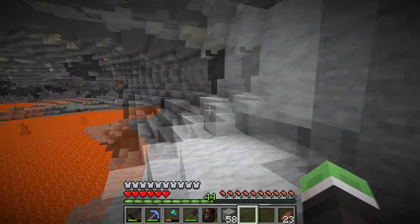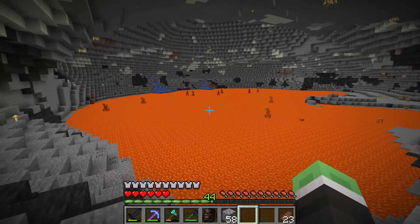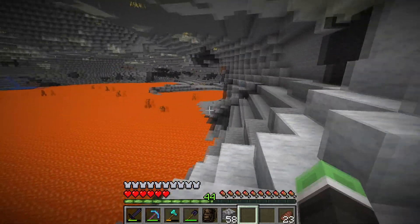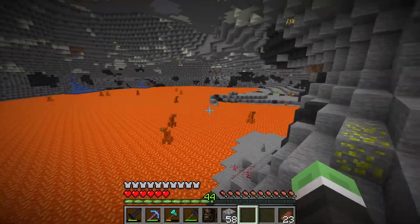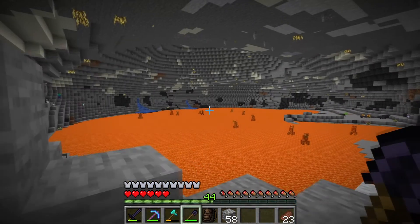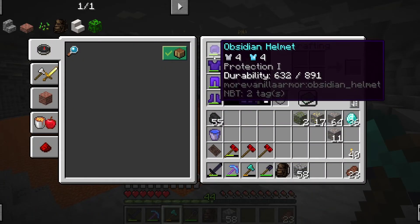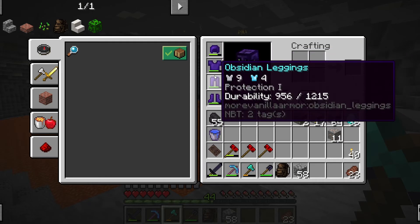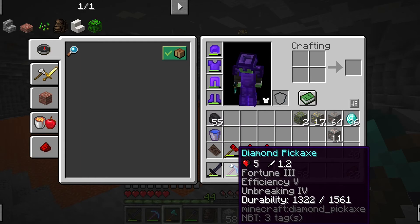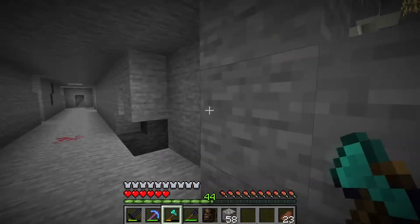Hello guys and welcome back to X-Life episode 8. Off camera I've been doing some mining and I found this little area while I was mining. I believe these things are called lava monsters. I went to the nether and did some mining for XP, so I've gone up to level 44. I want to re-enchant my armor — my helmet, chest plate, leggings, and maybe my sword. I also fixed up my pickaxe to get rid of the mining fever.